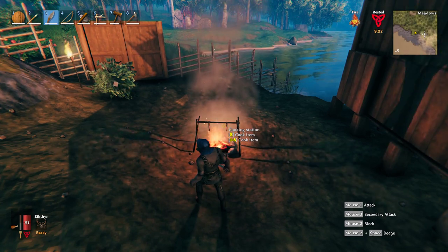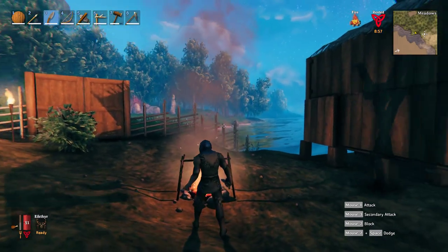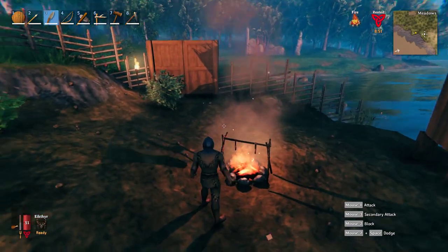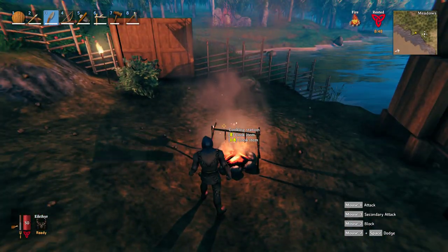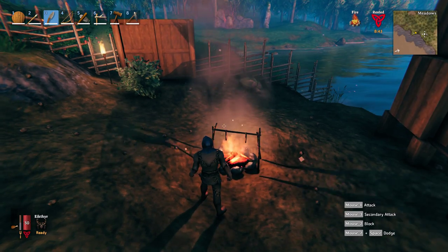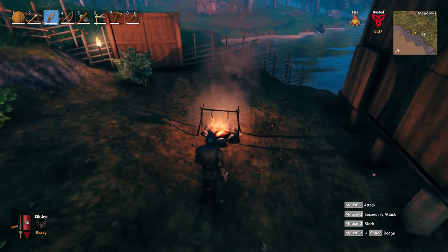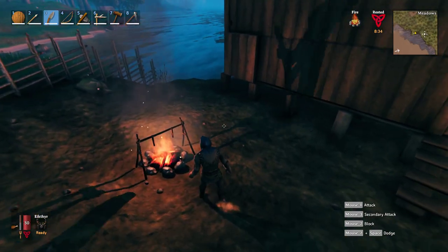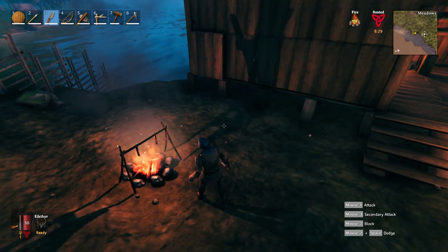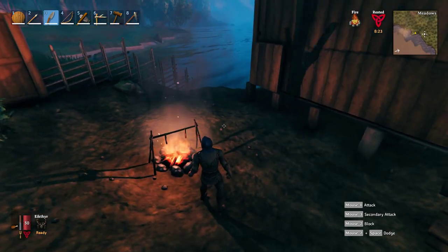One time it started raining when I was really hungry — the fire goes out when rain hits it, so you can't cook outside in the rain. I built a small shelter around it, but then the smoke went into my face and started choking me. I also noticed there's a fire buff, and I wanted that on me when I was inside working at my bench, so I got rid of my outside cookhouse and tried to figure out how to put this inside.